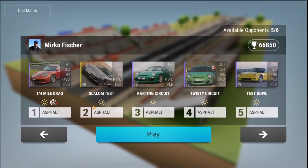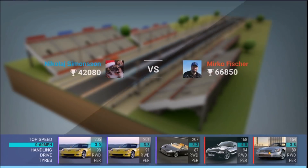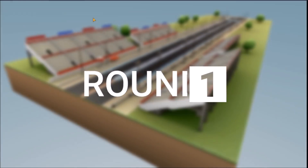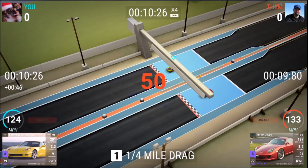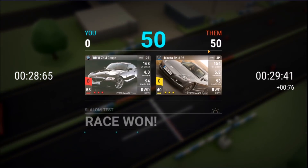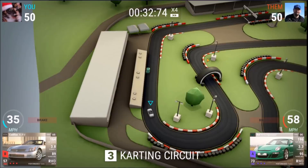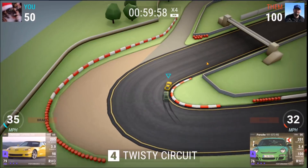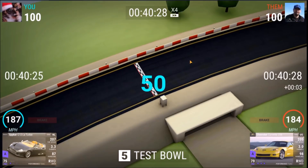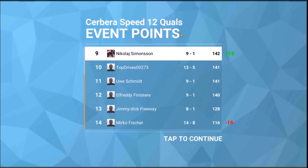It's getting harder and harder by the minute, there is no doubt about it. So we know we can win that Test Bowl, and we can win that Twisty Circuit, and we can win the Slalom Test — so we are fine here too. But it's getting harder and harder. We do win this as well. We start off with a loss here, unfortunately, then we have a win here. Very nice. Then we have a loss here, unfortunately. But the rest of the two should be wins. Just lower 0-to-60 makes us win there. And this is a win as well — we already went through that experiment, so we know. Beautiful.